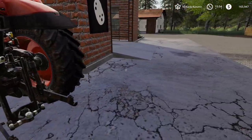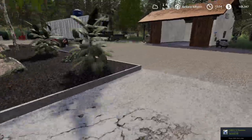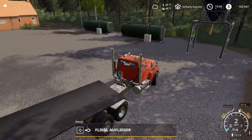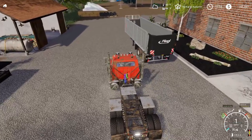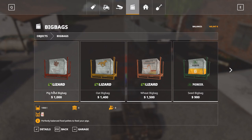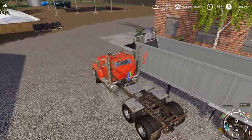I also added pig food to the sell point down at the docks. You don't get a price displayed, but I did test it and we get about a dollar a liter of pig food — so about a thousand bucks per thousand liters. Which I think is a pretty good price, considering if you go in the shop and buy it, it's a dollar per liter. Not a bad price.